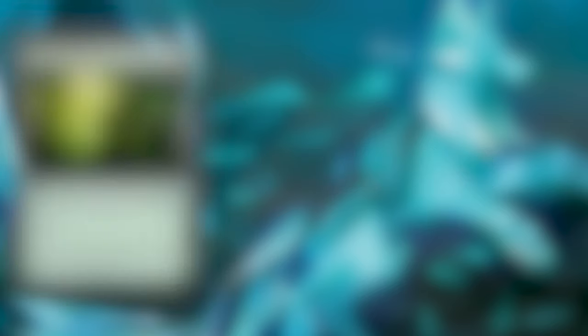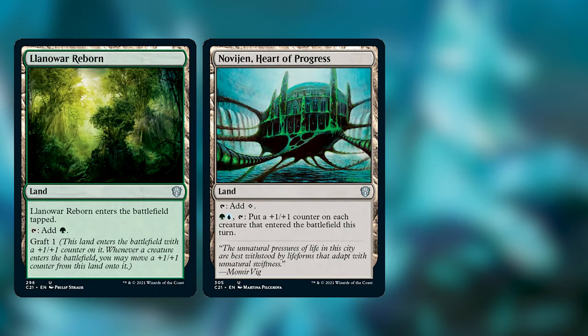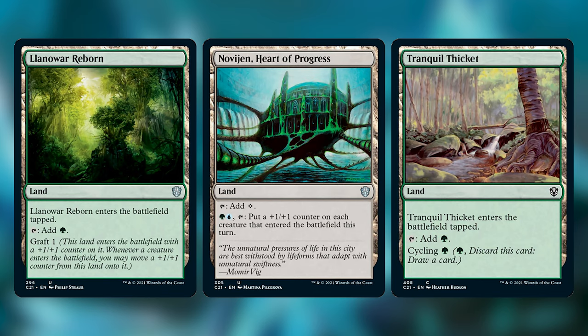So this is what I have chosen to remove. The cards I've taken out are Llanowar Reborn, Novagen Heart of Progress, and Tranquil Thicket. I've decided to take out these three lands because the deck already had 40 lands in it, which I think is just a little bit too much, especially if we're going to drop the average CMC of the deck, which I've attempted to do here as well.